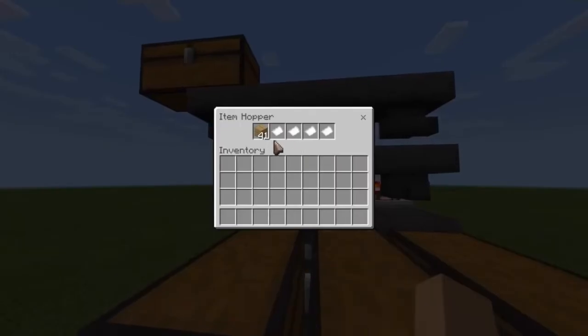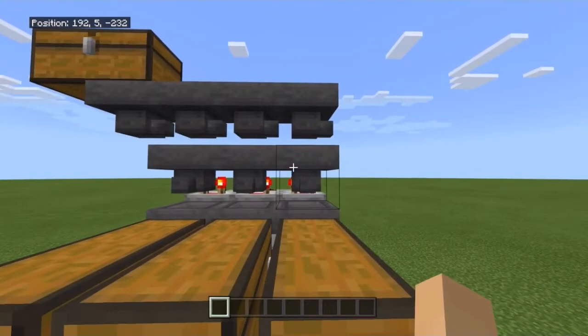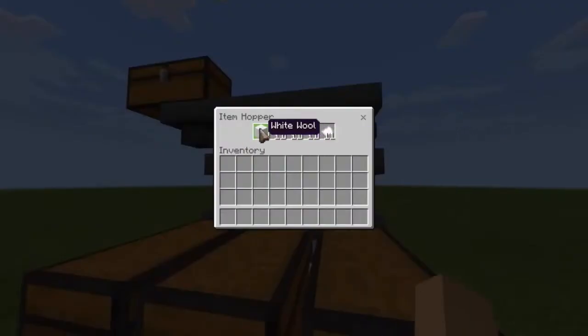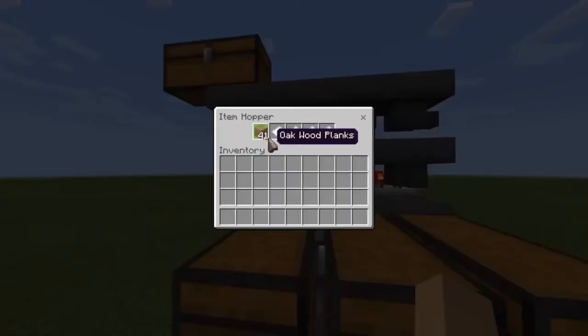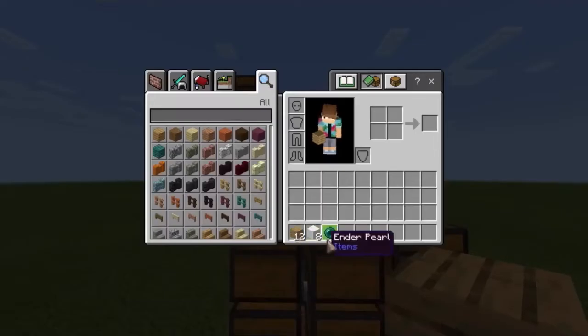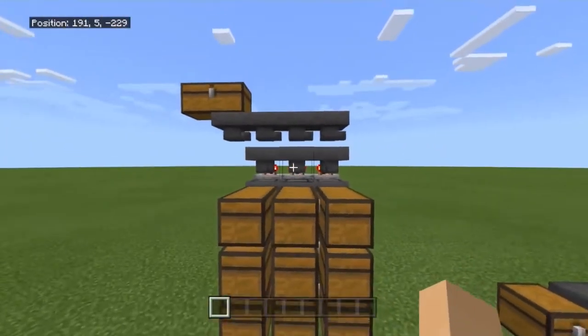For something you don't care about, such as wood, just use four pieces of paper. For expensive stuff, use a ton of paper with a singular piece of the item. For non-expensive items like wood, just use the wood and four pieces of paper. I have 12 oak planks, eight white wool, and three ender pearls that I can shove into the sorter and you'll see it sort out.